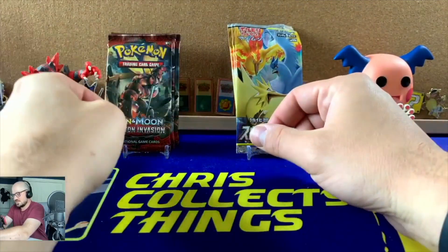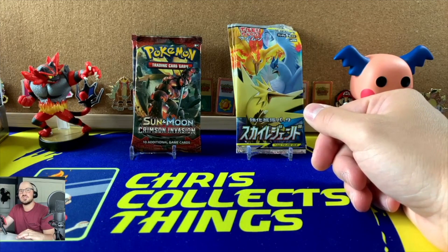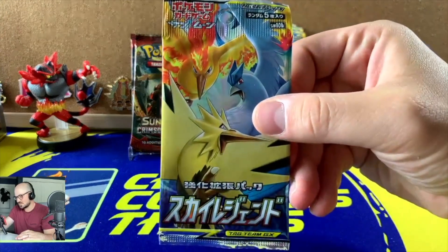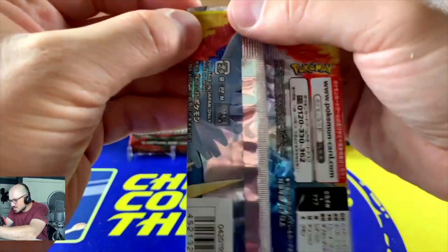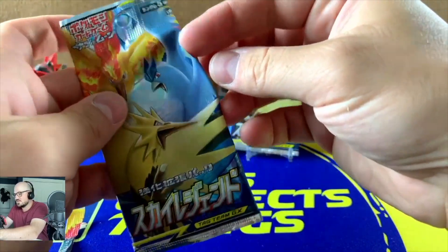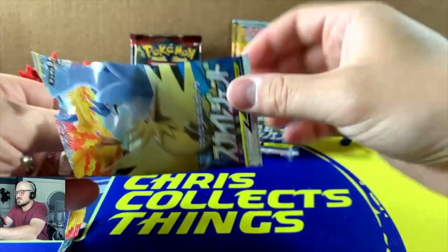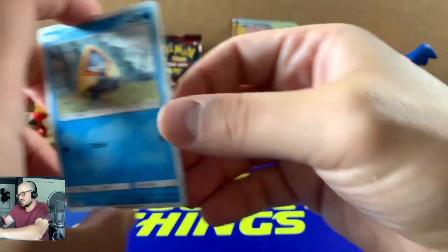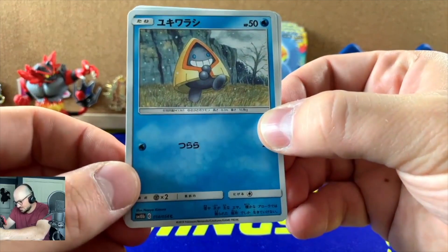We've got four packs set up, and three extras in case of overtime. Since there are two sets, it makes more sense to start with a Sky Legends pack first. The Japanese packs have a little tear notch so you can open them that way, but if you want to save the pack art it's not very friendly, so I'd just use scissors like TCG Grading always does during his openings.